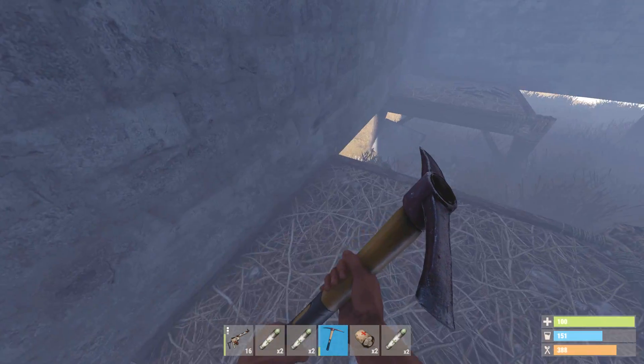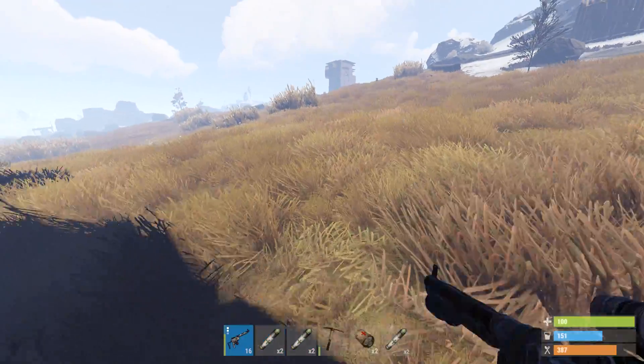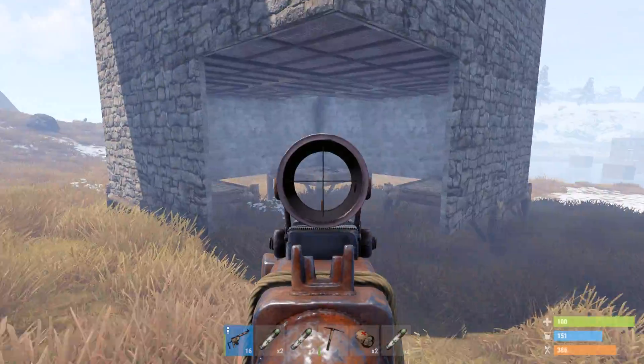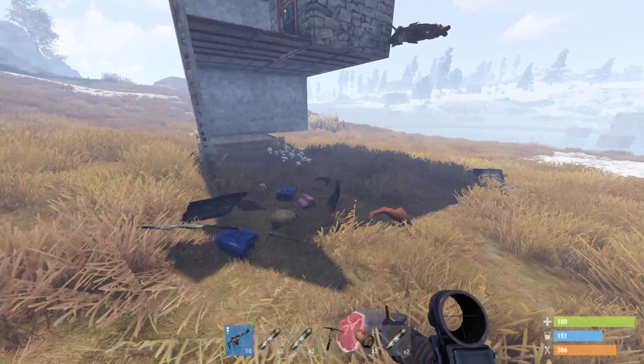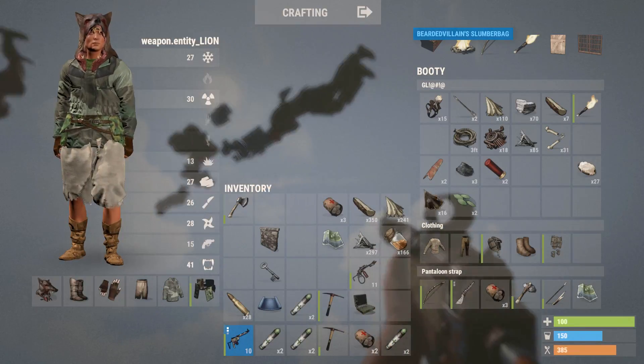Goodbye, base. Wait, how is it still standing? Oh, the twig — it's the twig. Nice, we can shoot that real quick. Let me shoot it from far away. Let me just see if there's anyone around here — I don't think there's anyone. There's a sleeper. Some stuff came down.